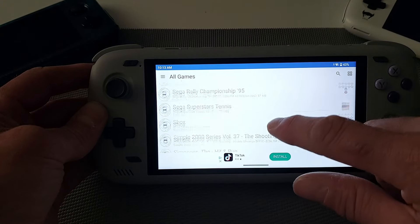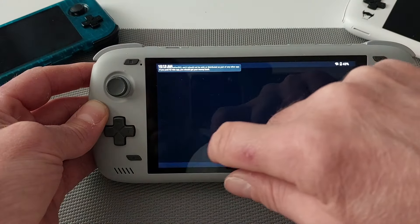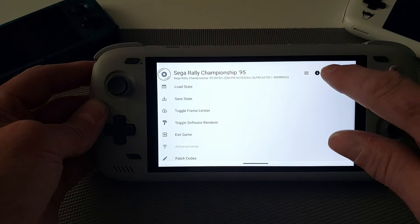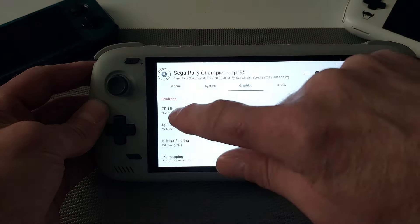I'll give you one tip with Sega Rally when you're playing it — I've seen a lot of issues on Google about this. If you go to Settings, then System, then Graphics, the GPU render — you have to use it on Software. So if you're using Sega Rally make sure Software is selected. Everything else I use OpenGL, but with Sega Rally for some reason it won't run properly on OpenGL — it's in black and white and all glitchy.